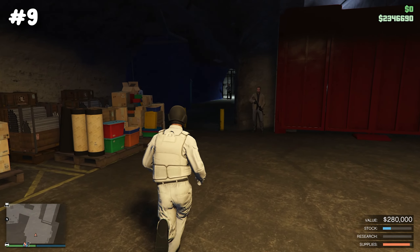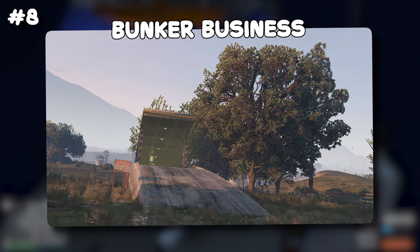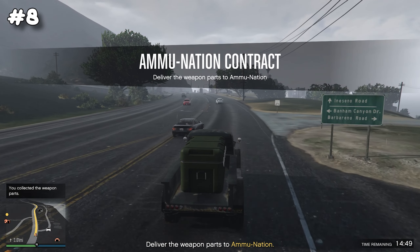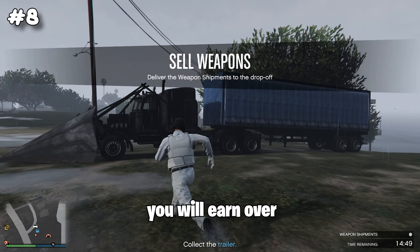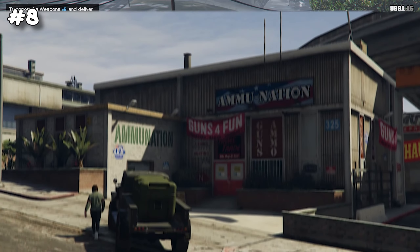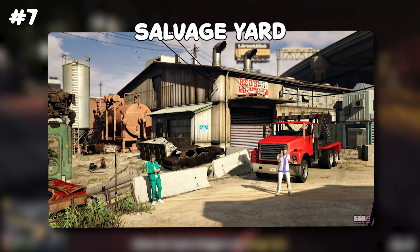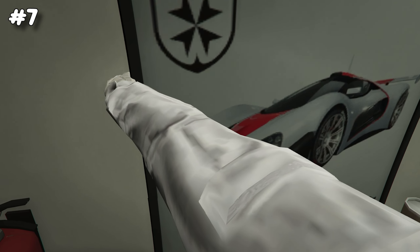The bunker is one of the slowest businesses in the game — you can literally do your own thing while it makes money in the background. When you decide to sell the product you'll earn over one million dollars. Additionally, you can do ammunition contracts which earn you an easy 50k for just a few minutes of work.